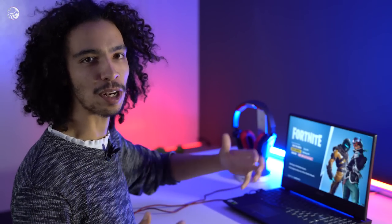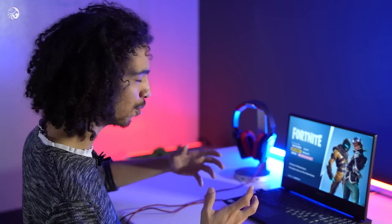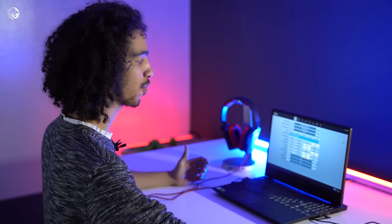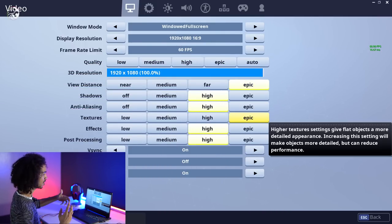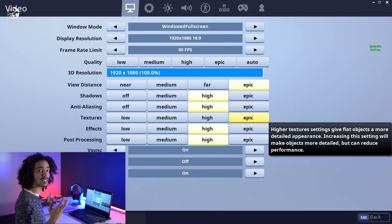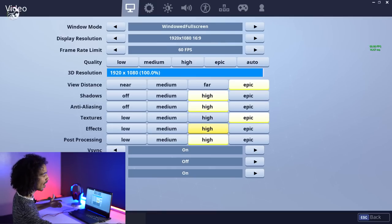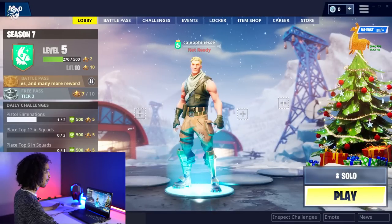First game on the list is Fortnite. It's not the most graphically intensive game but it's really popular, so I wanted to see how the Legion Y530 would do on high settings — medium to high to ultra, we'll see. Before we jump into a game, I just want to run through the settings because I've got it optimized to play at 60 frames per second and still look really crisp and clear. Most importantly for me are the view distance and the textures — both set to Epic — and then to counterbalance that, everything else is on high. I managed to get 60 frames per second, so let's play.